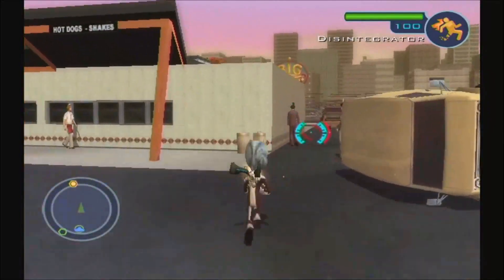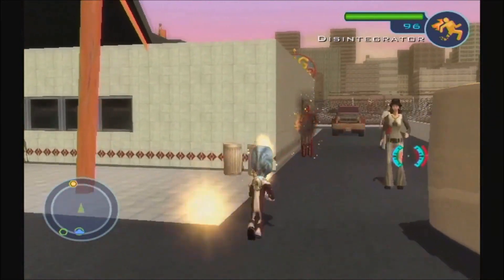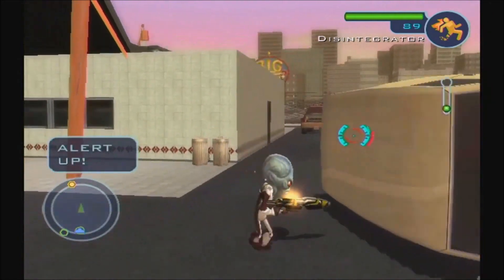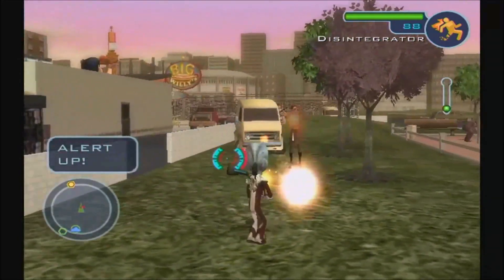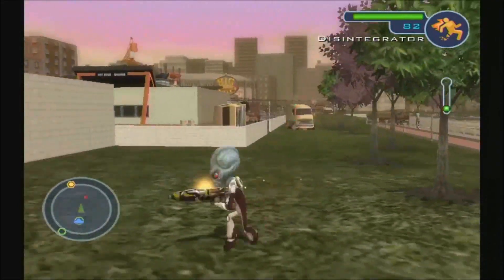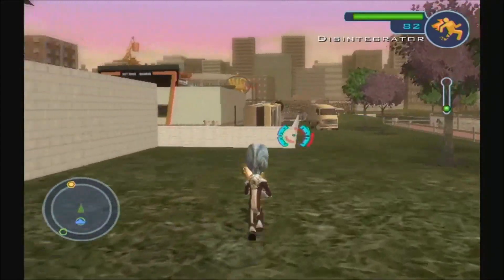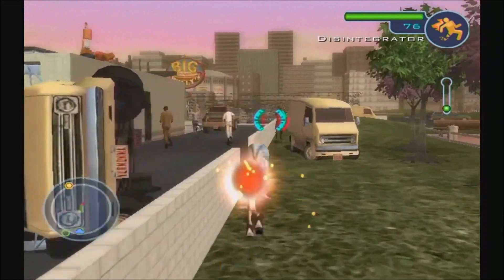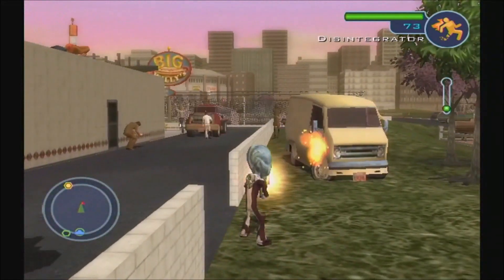Do they run over pets too, or what? No, I don't see any pets in this game — just people. You can also get into the Big Willy robot and control it at some point in the missions. You eat people and destroy buildings.